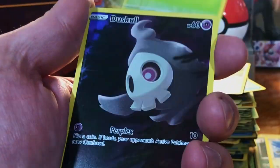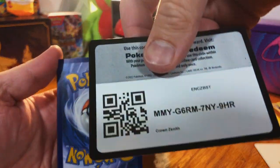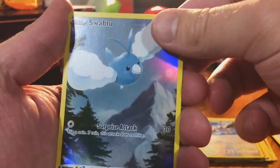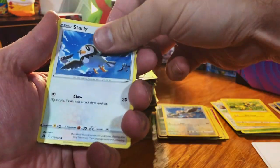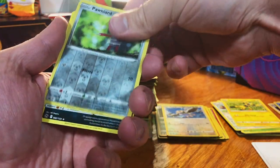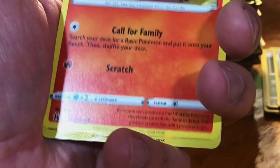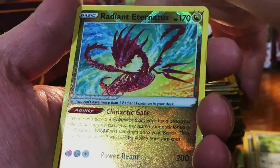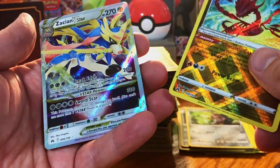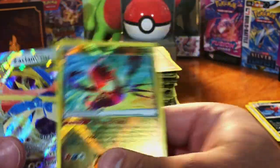I love this set. Another Dusknoir, fine. Come on... oh okay, Swellow, alright. I did see something — that's a Radiant Charjabug. Oh, Eternatus! Okay, I really like that — it's a V-Star. All right, cool — that is not a bad double banger right there.